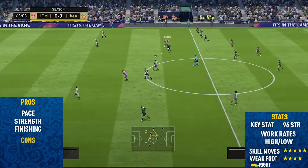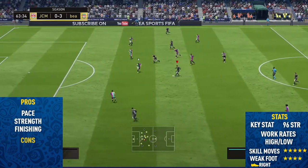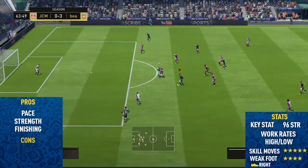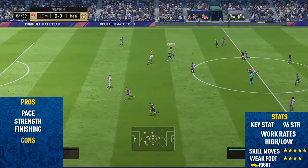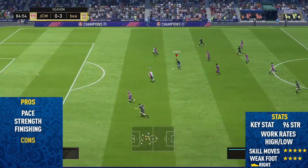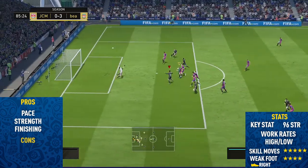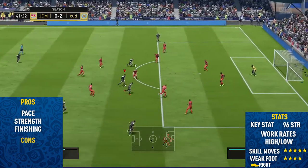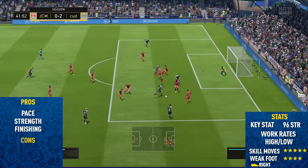Moving into the highlights for Team of the Season Ronaldo, the first pro is his pace. As expected, this guy is absolutely rapid — around 98 sprint speed and 95 acceleration. He can reach his top speed very quickly, and if you apply a Hunter chem style he goes to 99 pace and 99 acceleration, making him one of the fastest players on the whole of FIFA 18.